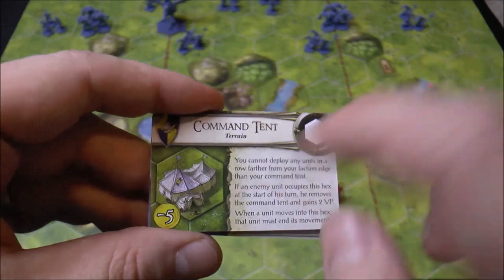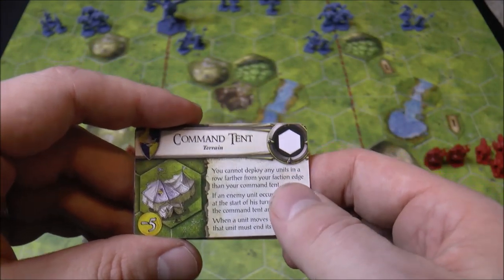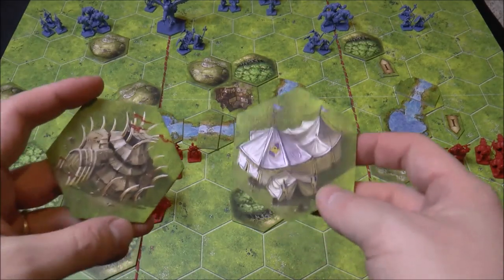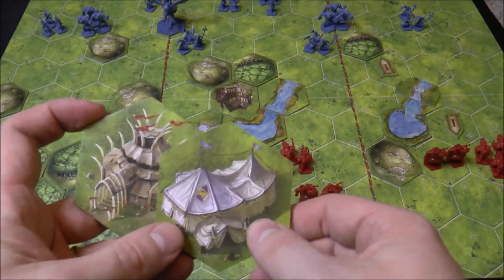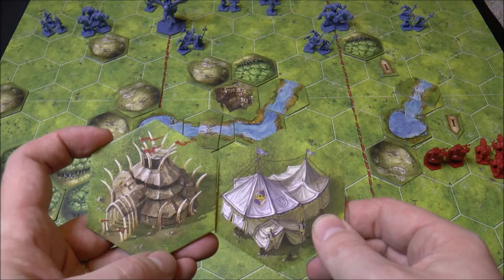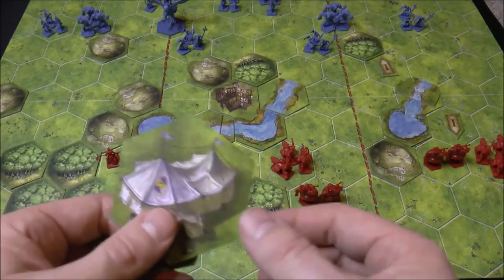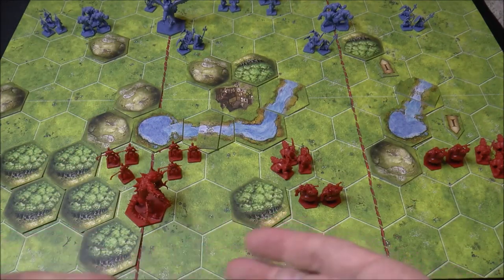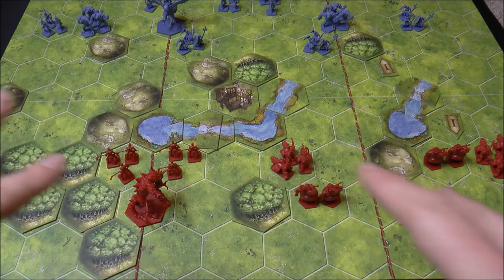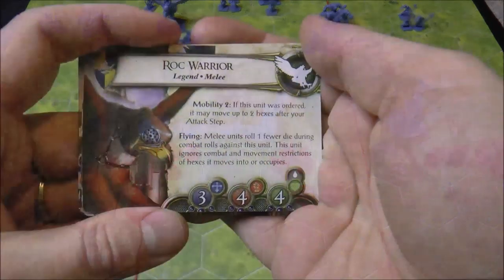Each faction has a command tent. These reduce the overall muster cost of units but you put it on a special hex - different for each faction - and you can't deploy units in front of it. It becomes a target: if the opponent occupies and controls it, they can destroy it and gain two victory points. There's some interesting play around the amount of lore you start with and where you put units. I really like how they've converted the lore deck focus into focusing on different units.